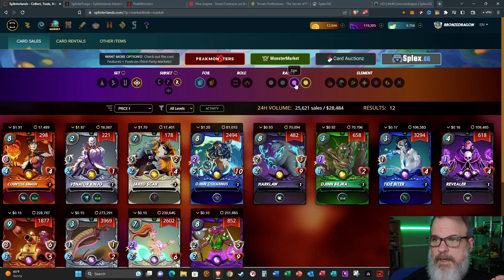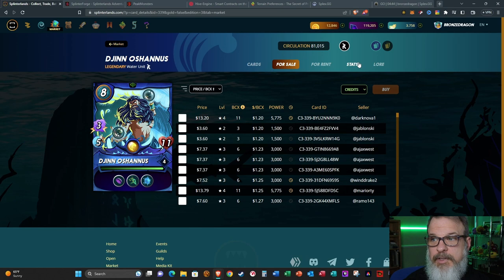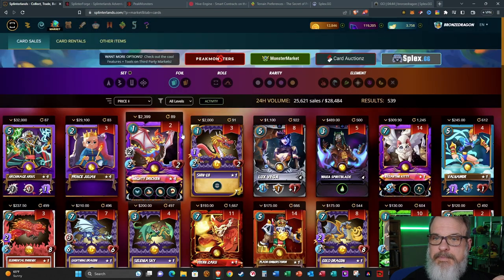They're Legendary for a reason - they're great cards. Harclaw, Jen Bilka - one of my favorites - and Jen O'Shanas. I can tell you how popular Jen O'Shanas is: even way back when he first came out and I was still playing Alrick with magic, I bought him for twenty-five dollars and bought multiple BCX between fifteen and twenty-five dollars a piece before the price started going down. The price went down because more and more got on the market - doesn't mean he's a bad card, in fact he's excellent. He picks up Void, Phase, and Force Field as he levels up - great tank, first or second position.